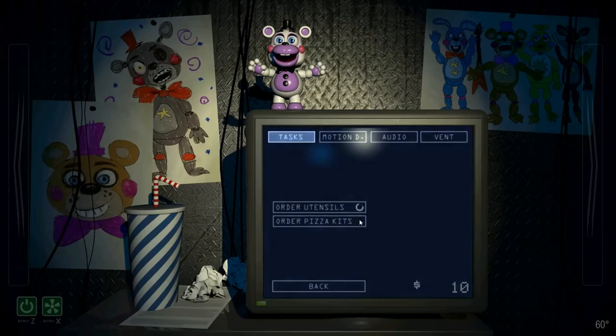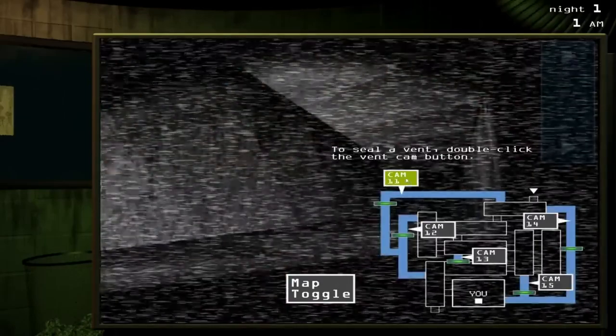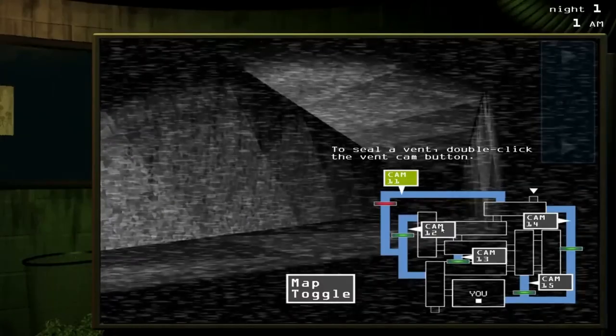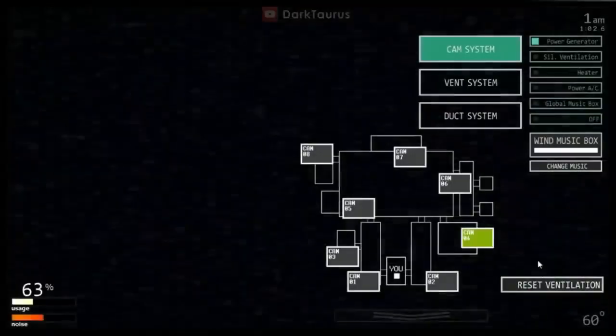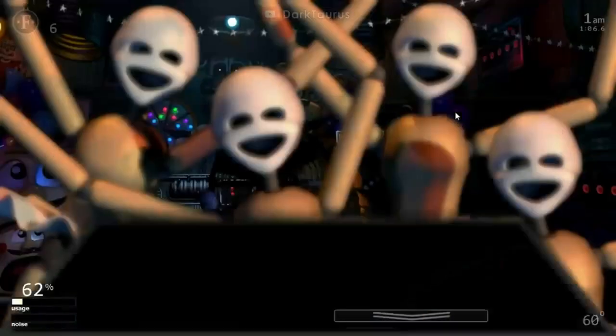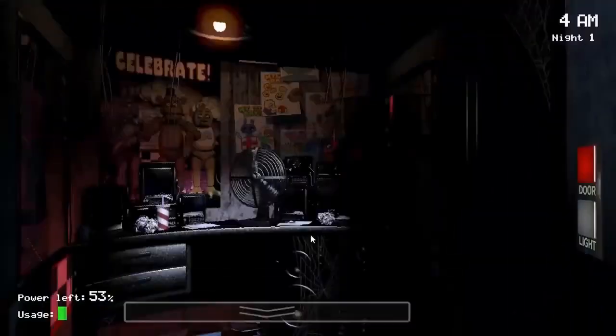Disregard everything I just said, because the Five Nights at Freddy's series barely follows that. FNAF isn't a series about having a billion different ways to do something — it's about the opposite: using trial and error to learn the best strategy to get through the nights as they progressively get harder. Because of the nature of the series being all about learning, tutorials serve a very different and important purpose to the gameplay. In an ideal world, a tutorial in FNAF should very basically teach you the mechanics just enough to know what to do, while keeping the specifics vague enough to inspire theorycrafting.